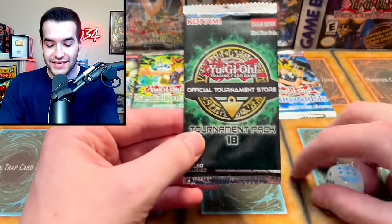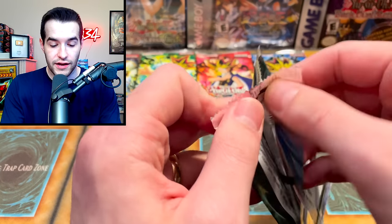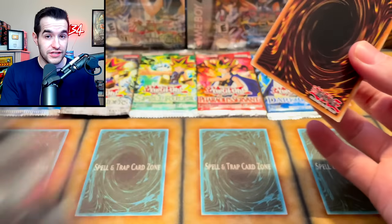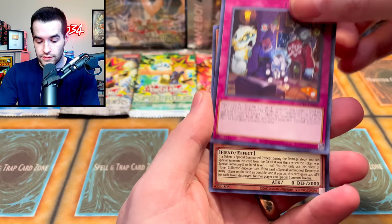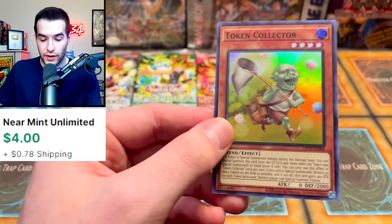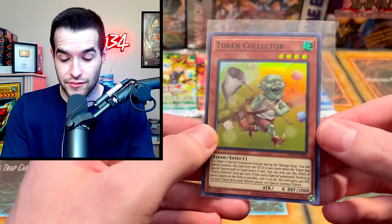I didn't have Invasion of Chaos this time so we went with OTS — these are pretty fun and we've had incredible luck with them. Only three cards in this one: we got the Sheep, Ghost Ogre & Snow Rabbit, and Token Collector. Not a bad foil — Token Collector is a Super Rare, about four or five dollars. We'll definitely take that.